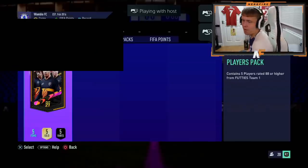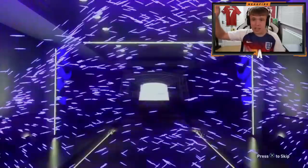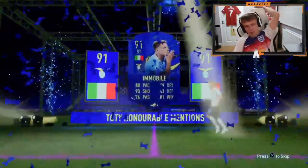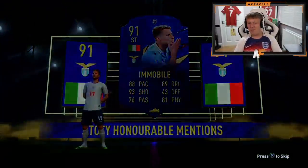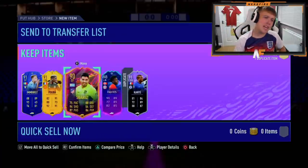Mr. Dench here — number five. Team of the Year tunnel! I actually forgot what the tunnel looks like. Is this one? Oh, it's an Honorable Mentions card — I thought that was a Team of the Year, I thought we finally did it! 91 rating. What's behind it? Pupa, Kante, Davy Suarez — 1x 88. Not too bad.